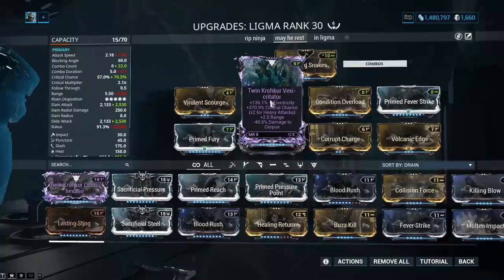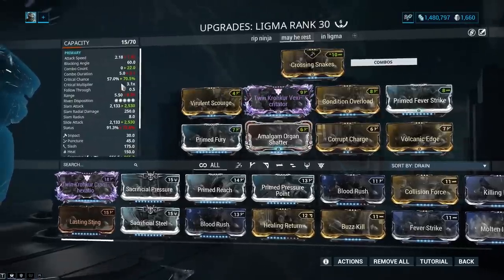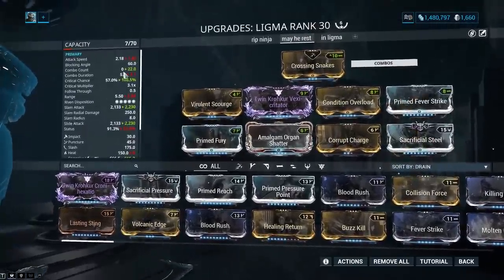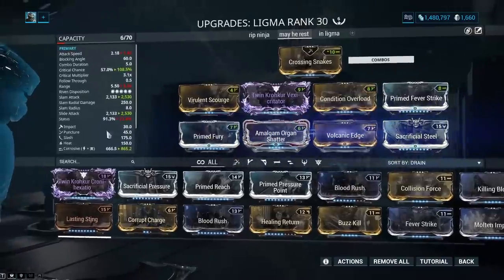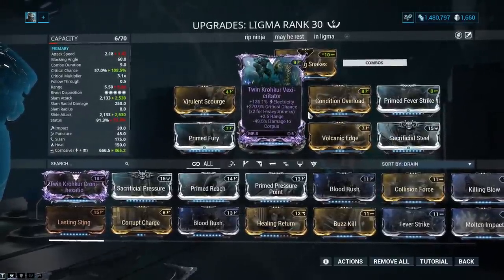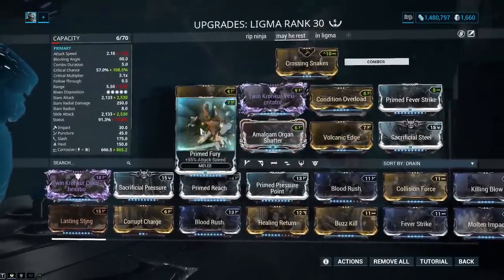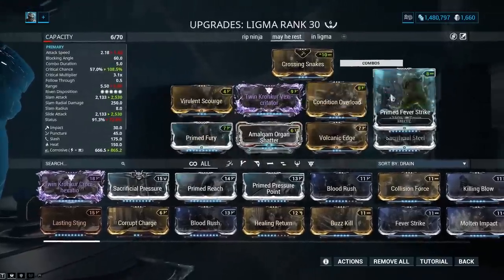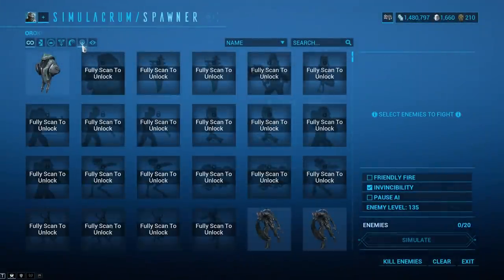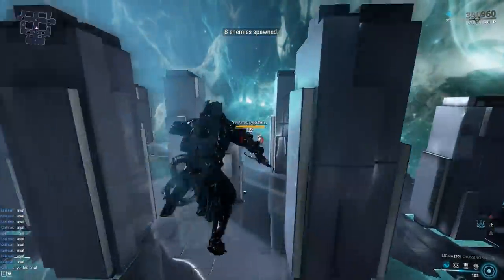We also have another build here that's a little more range and crit chance focused, with electricity — we have a ton of crit chance, 70%. If I were to put Sacrificial Steel on, check it out: 108% crit chance. We're gonna do corrosive and heat, 108% crit chance. It seems like diminishing returns to stack crit chance further, but we're doing it anyway. A little bit of attack speed — we're running a lot slower, but we still clap the absolute hell out of everything.